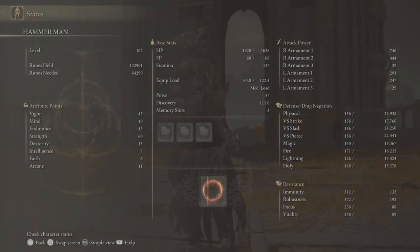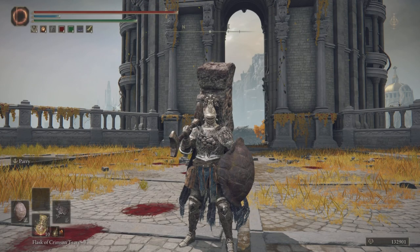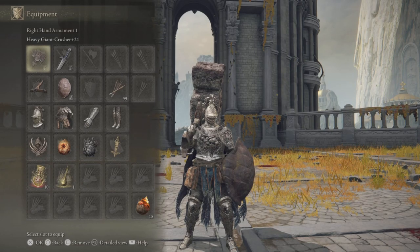Here are my stats — and mind you, this is without Great Runes, this is just normal with the Soreseal talisman effect. If you take a closer look, it's obvious I am purely Strength, Vigor, and Endurance. I added one point only to Dexterity and Mind so that way I can be a bit more flexible in some scenarios.